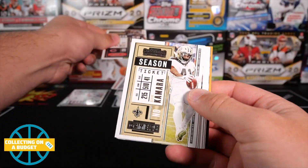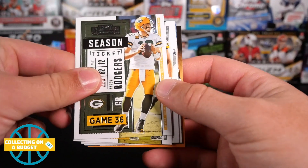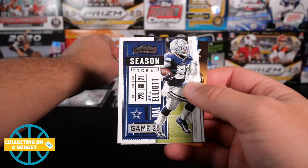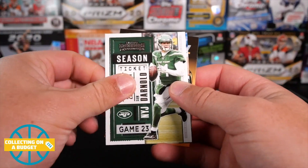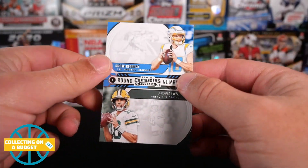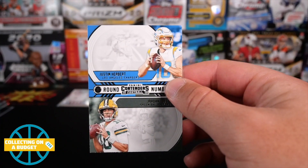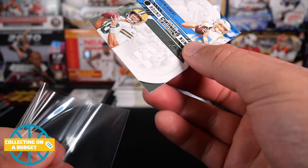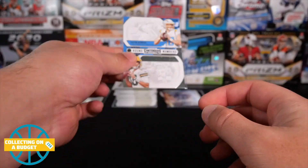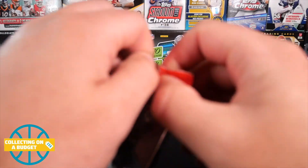Roquan Smith, Alvin Kamara, Todd Gurley, Aaron Rodgers, T.J. Watt, Zeke Elliott, Sam Darnold, and round numbers of Herbert and Jordan Love. I'll take the Herbert action for sure. This is a stingy box, though. That stack of rookies piling up over there.